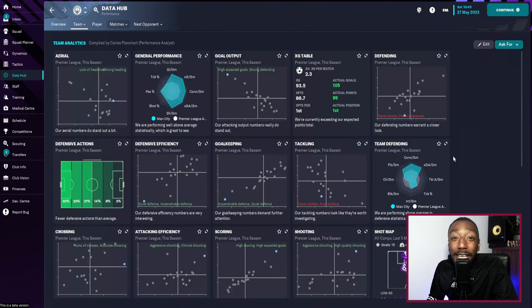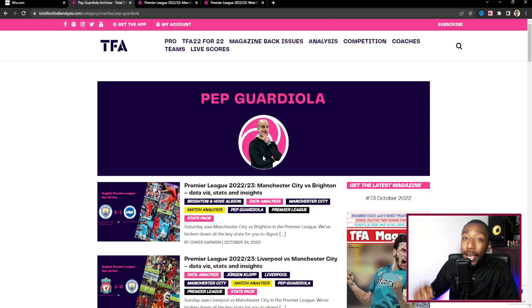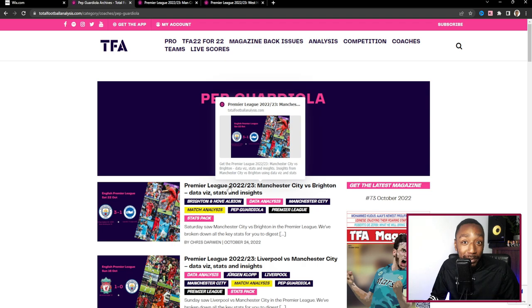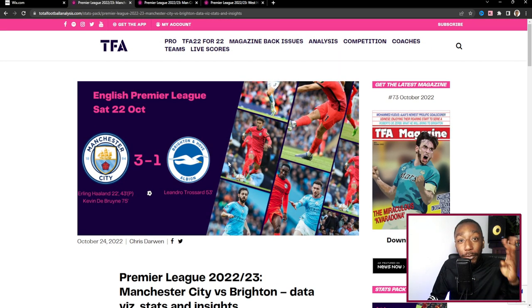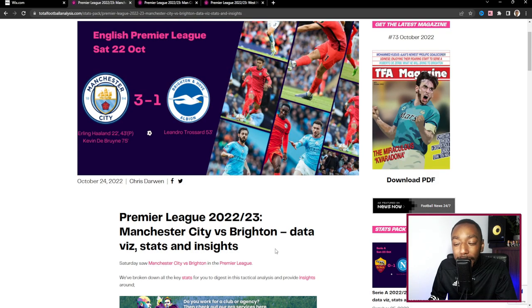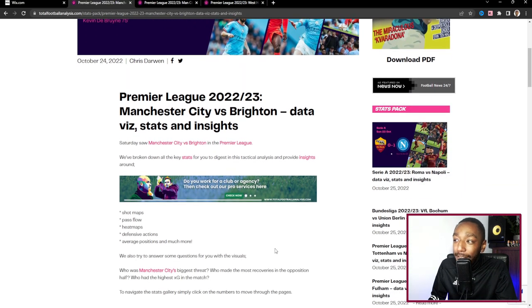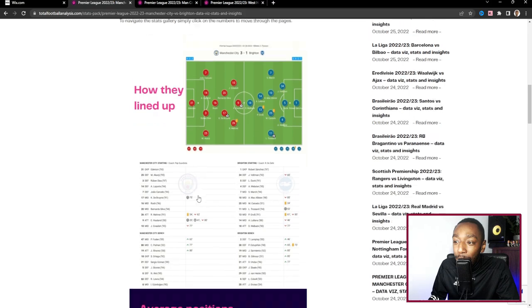Now let's talk Pep Guardiola tactics and create that in Football Manager. I like to use websites when recreating tactics. For this Pep Guardiola tactic especially, there are three different links — same site but three links. All links will be in the description below so you can read yourself. The first link was about the most recent game against Brighton, with data viz, stats, and insights: shot maps, pass flow, heat maps, defensive actions, average positions, and much more.